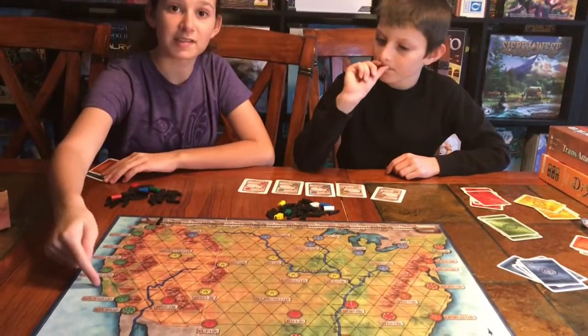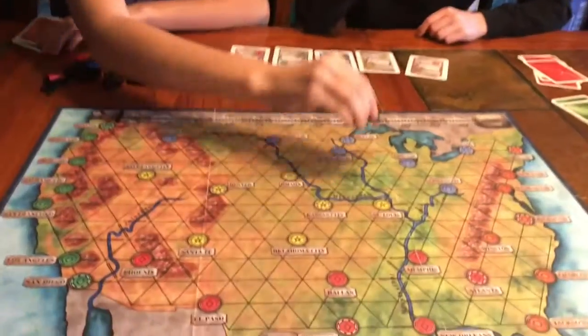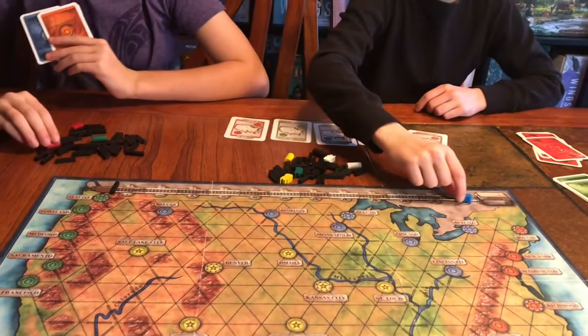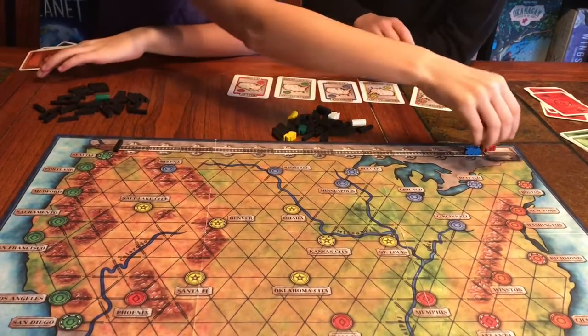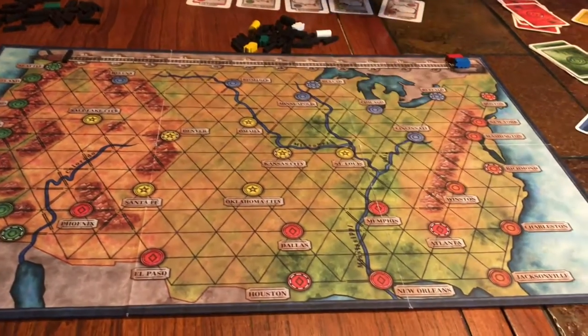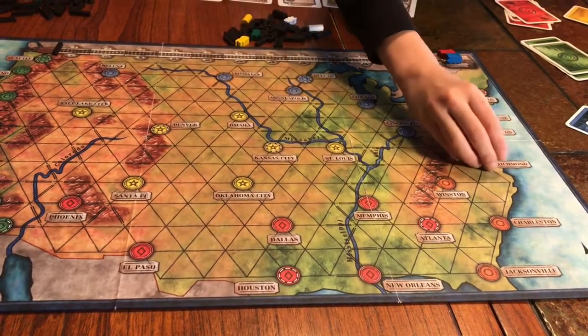Each one of these is a different city which you have to build your train tracks across. You would get one of these colors and you would have your train on the track. So it starts there — I'll go Richmond, which is in the orange. It'll show you the color, so you just look in the orange and it's right there.